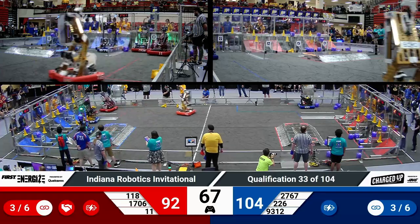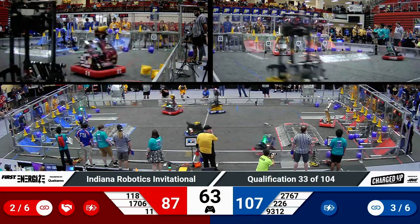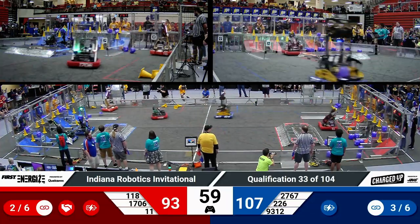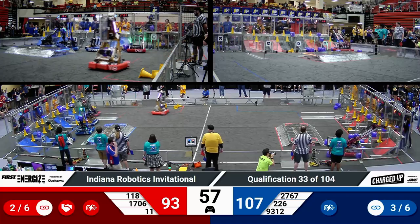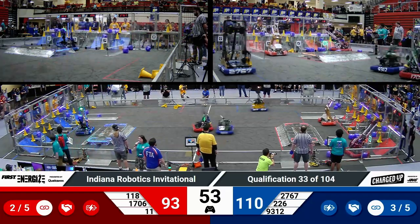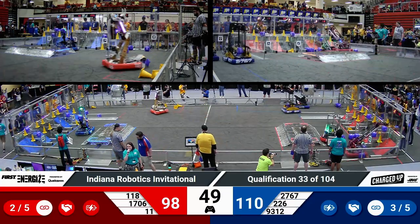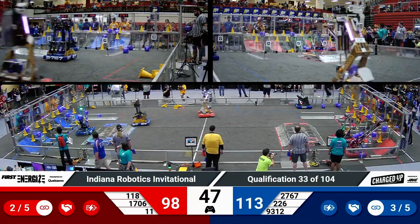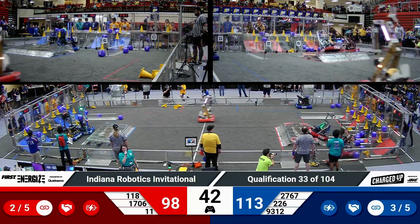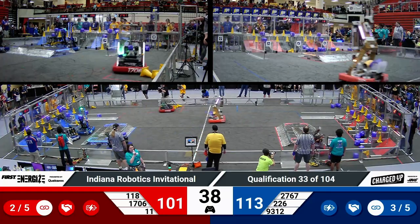Turning our attention back to the Blue side of the field, Strikeforce in blue drops off a middle row cone. Their alliance partner Hammerheads is right in front of the Blue Alliance co-op grid with a solid robot signal light. Their partner NerdSpark is working around them to finish a link for the Blue Alliance on the outer grid.